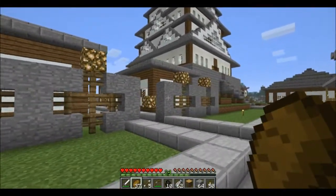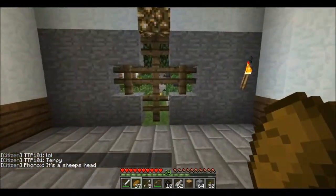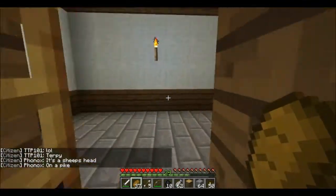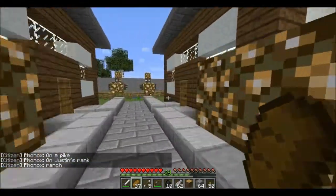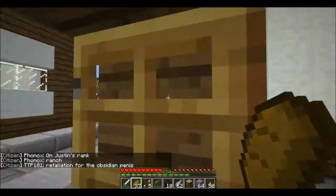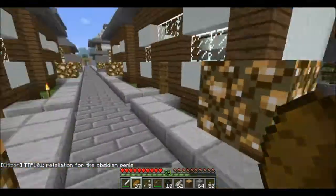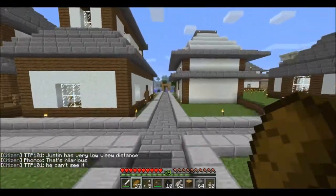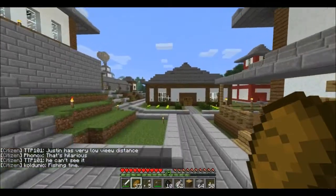There's this - looks like a residence. Not sure what this is - I like that it has a little garden, so it must be some kind of family housing or something, sort of in the traditional Japanese style of having a complex.